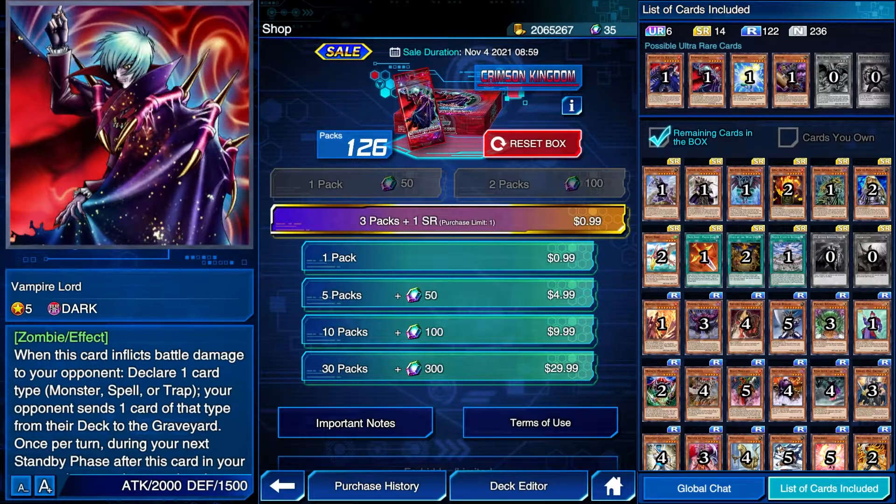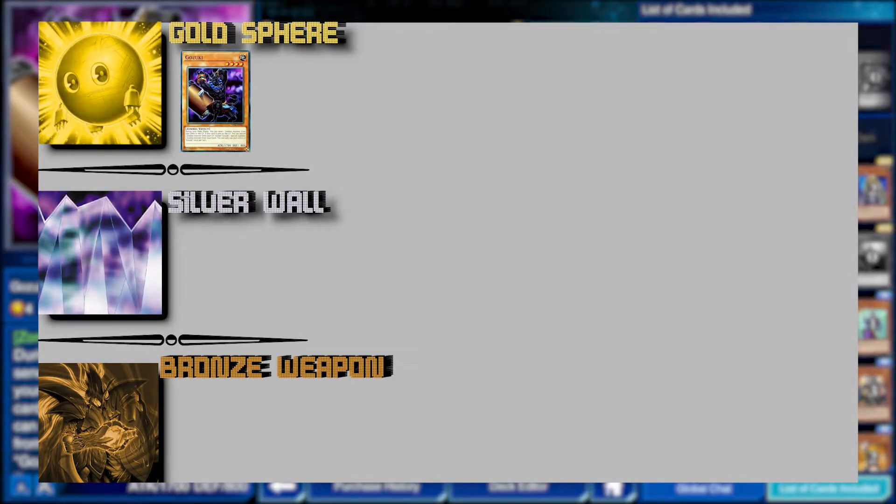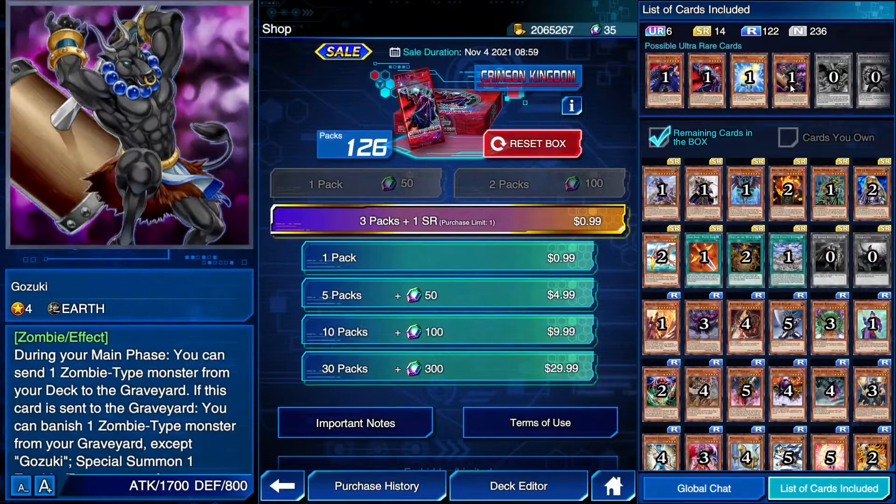In the Gold Sphere category I have two cards for Crimson Kingdom, and the first one is Gozuki. Gozuki has the effect that during your main phase you can send a zombie-type monster from your deck to the graveyard, and that effect is really good and it's why it's played. It does have another effect where if it's sent to the graveyard you can banish a zombie-type monster from your graveyard except himself, and then special summon a zombie-type monster from your hand. Both effects are hard once per turn, and the second effect is situational, but it's really played for that first effect.